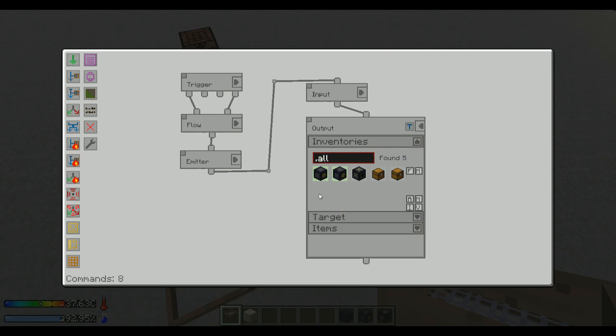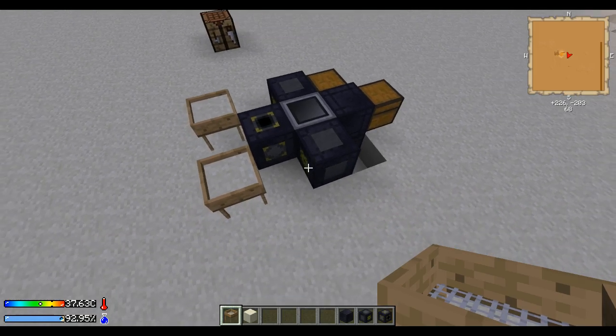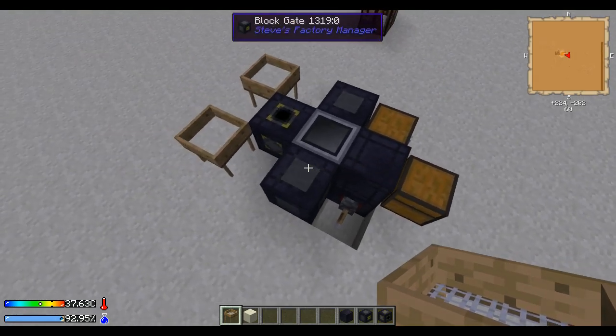That means that our whitelist of one dust is going to be per block gate — which means each one gets one, rather than the first one just taking it all. This means that each and every block gate will get one dust. That's why I put the whitelist on the output. Now we actually try to move out all the dust, and all the dust we can't use will just be put back in the output. So we ran out of dust — now we have something that is twice as fast.